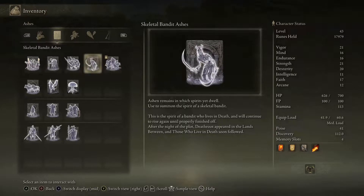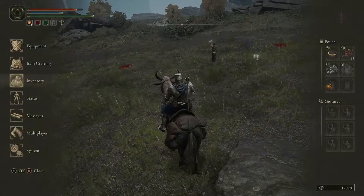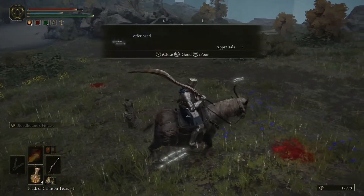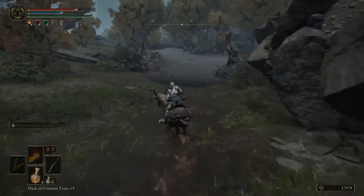The spirit of a skeletal bandit — this is the spirit of a bandit who lives in death and will continue to rise again until properly finished off. After the night of the plot, death road appeared in the lands between; those who live in death soon followed. I can see the skeletal summons being possibly good if the enemy doesn't take them down when they're trying to resurrect. That could be fancy.